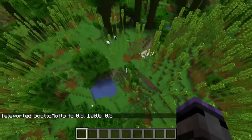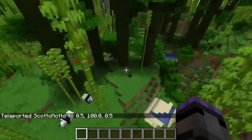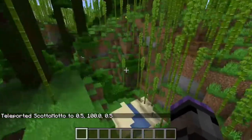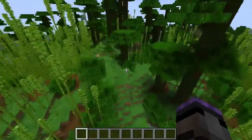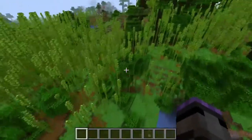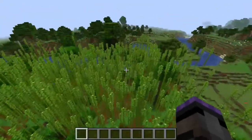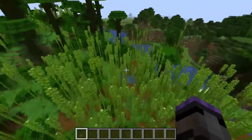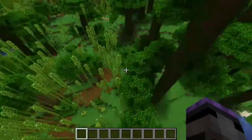Right over here are pandas — they're in a little grove, and there are also some over here. There are quite a few pandas in this particular seed right at your spawn location. There's a village as well. I've also seen horses, cows, donkeys, chickens, and pigs.